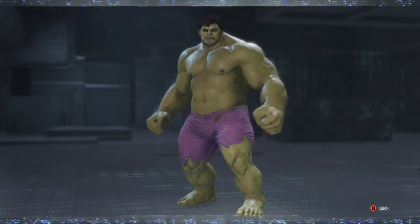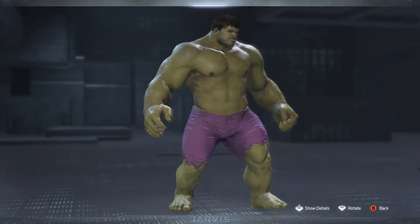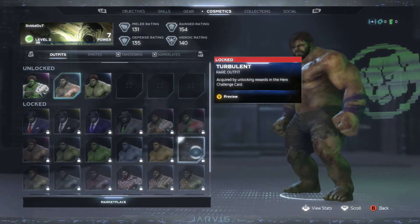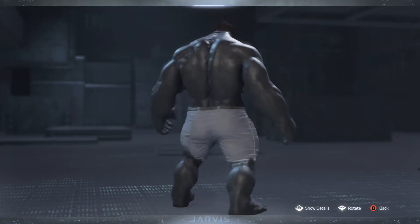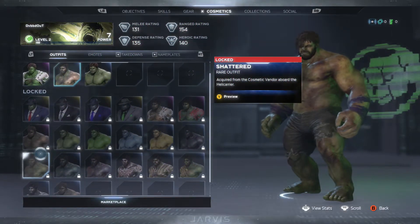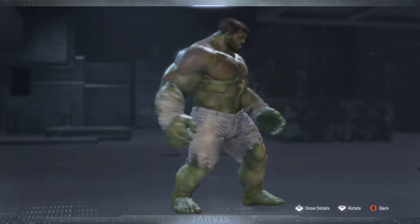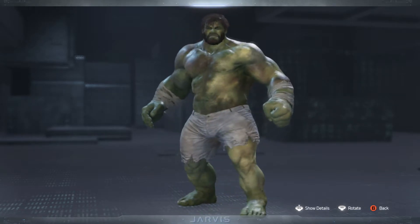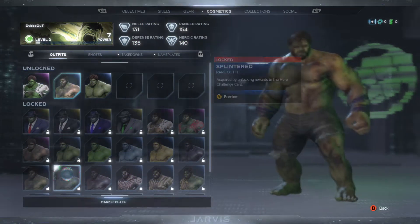The Other Guy rare outfit follows — kind of close to the classic one. And we got the Turbulent rare outfit following that, a very dark looking Hulk. After that we're going to have the Shattered rare outfit, and following that is going to be the Splintered rare outfit.